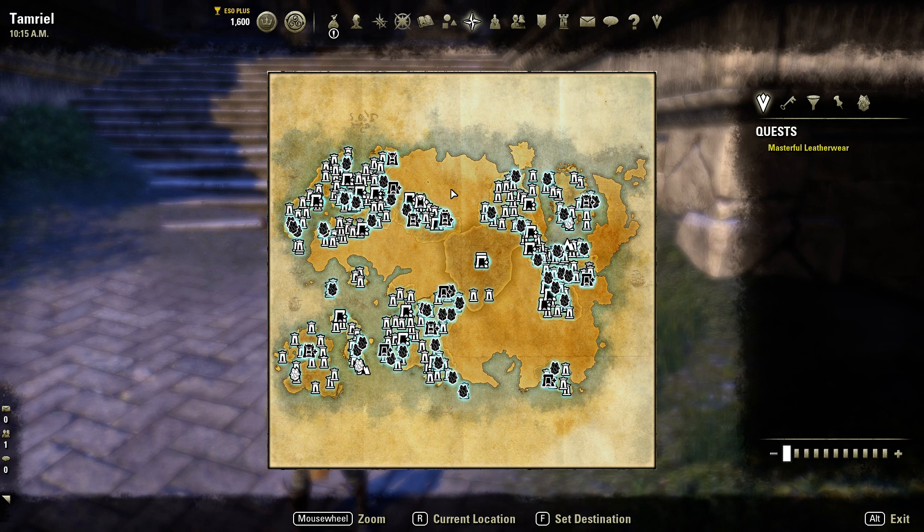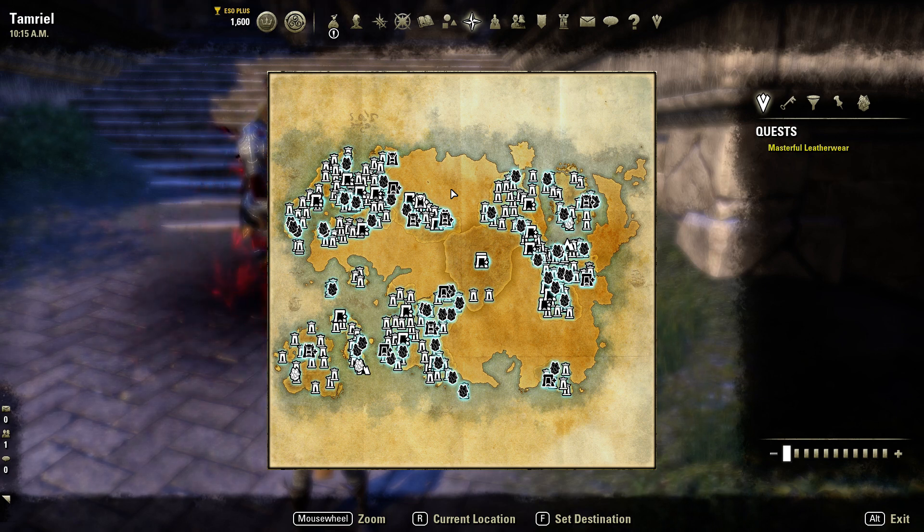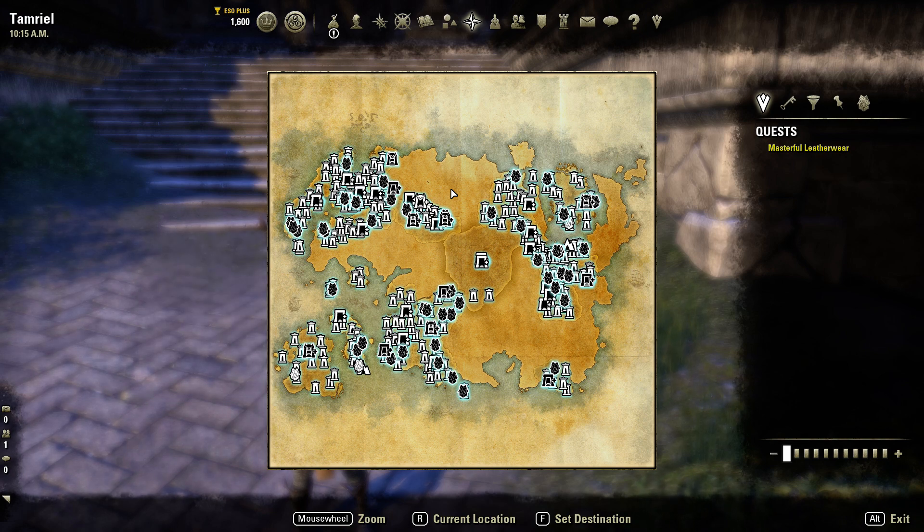You can farm the monster set helms only from dungeons. The chests in the Undaunted area drop shoulders. There are three different chests in each area — one for Path 1 dungeons, one for Path 2, splitting the base game dungeons between the two chests. You will always get monster set shoulders from those chests. So you can run dungeons, get keys, turn the keys in to unlock the chests, and receive a monster shoulder. The helms only drop from the dungeon final boss in Veteran or hard mode, and you get the shoulders from the chests only.